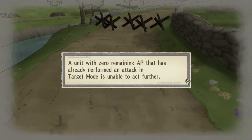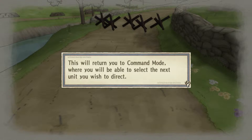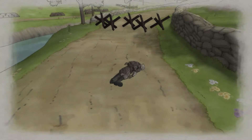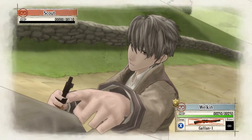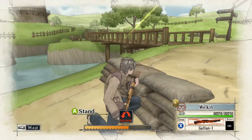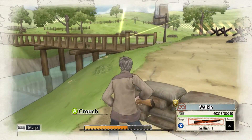About ending actions — a unit with zero remaining action points that has already performed an attack in target mode is unable to act further. Press B to end their current action. This will return you to command mode where you will be able to select the next unit you wish to direct. You can press B and end a unit's action even if they have not attacked and still have AP. So I'm in two minds as to whether to go gung ho and try to do this in one turn — which I'm going to do.